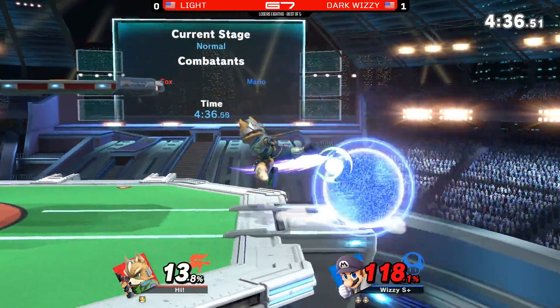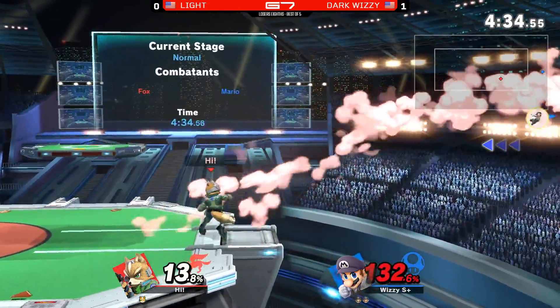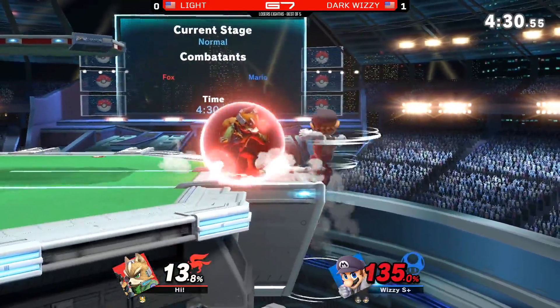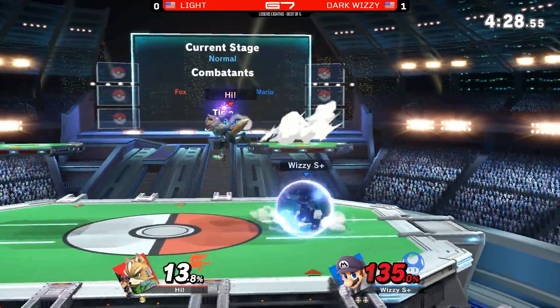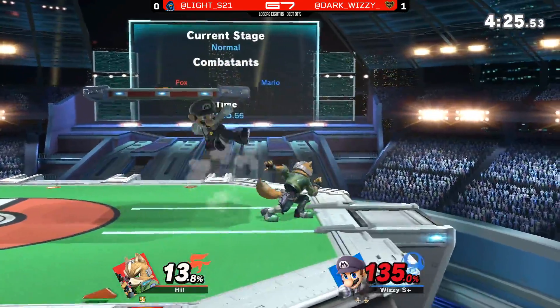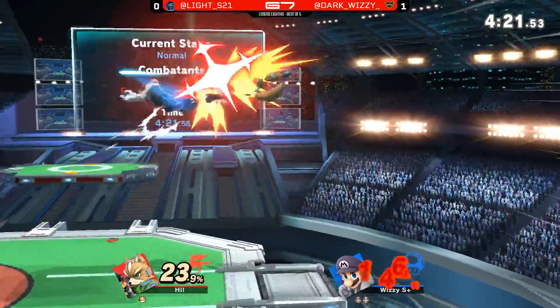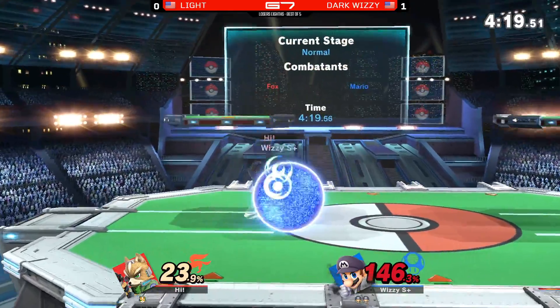Going straight for the edge, and I'm surprised Dark Wizzy didn't catch that roll. Let's trap situation set up — and he actually footstooled out of there. That could have gone very badly for Wizzy. Instead, Light's the one playing catch-up. Goes for the dash tech — does not land.